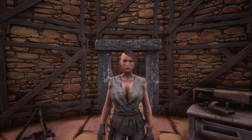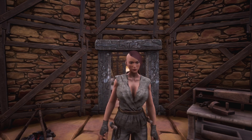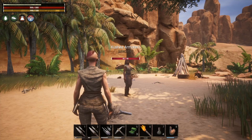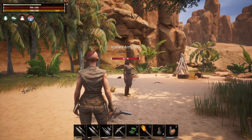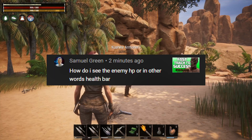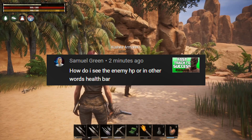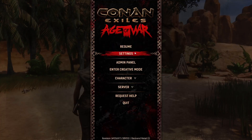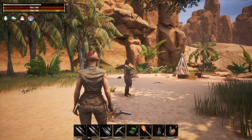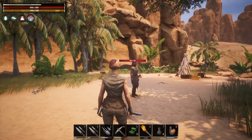Additionally, if you have tips or questions, leave those in the comment section below. I'll be picking one to highlight for each one of these videos going forward. This week's question comes from Samuel Green on one of the previous Ultimate Beginner Guide videos. They ask: how do you see the enemy HP? So there are a couple of settings that affect this. If we go into our settings menu and go to gameplay, we can turn the nameplates off, and that is going to make the health bar and their name disappear.